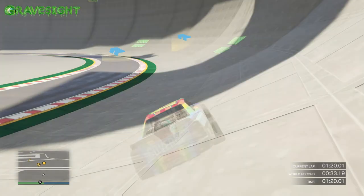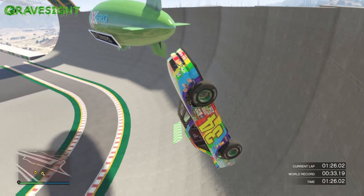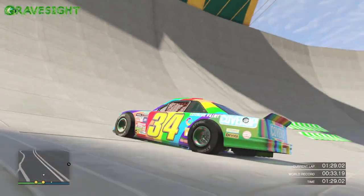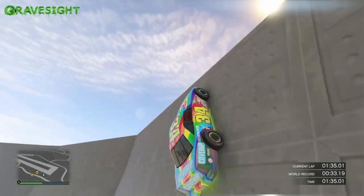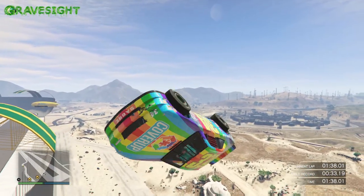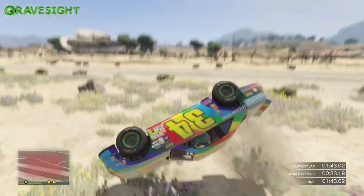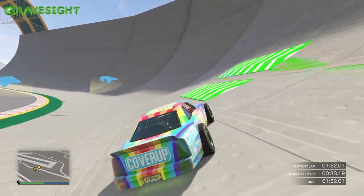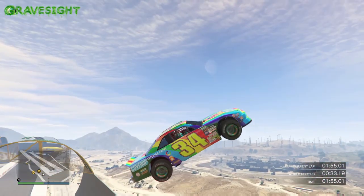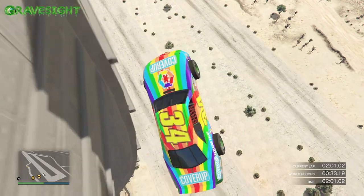I also move my left analog stick all around in a circular motion so I can continuously keep flipping the car in the air. Sometimes the car flips really easily, but other times it's at a weird angle and you can't get it to flip as fast. Still got some RP as you can see — it's triple cash and triple RP, so we're earning triple RP for every flip. A flip would normally be worth 25 RP, but with triple RP each flip is worth 75 RP, which is a nice chunk.